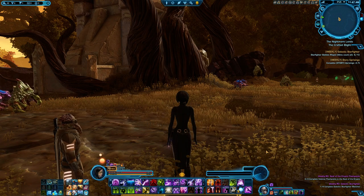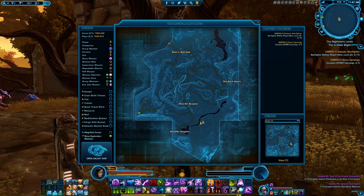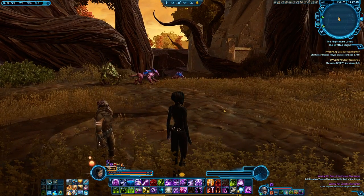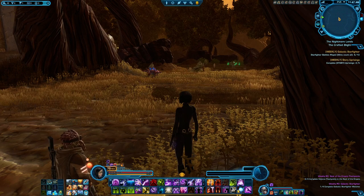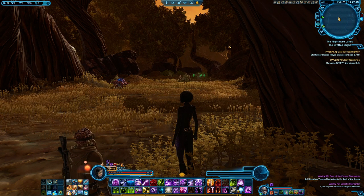Another open-world location for the Shacklaws on Voss will be still in the Nightmarelands but northwest of Shadkar Outpost, which is a Republic area. In the corner of this river you will find some Shacklaws mixed with other native animals. They also have an okay cooldown, but they are mixed so it takes a little bit longer here, though there are some.